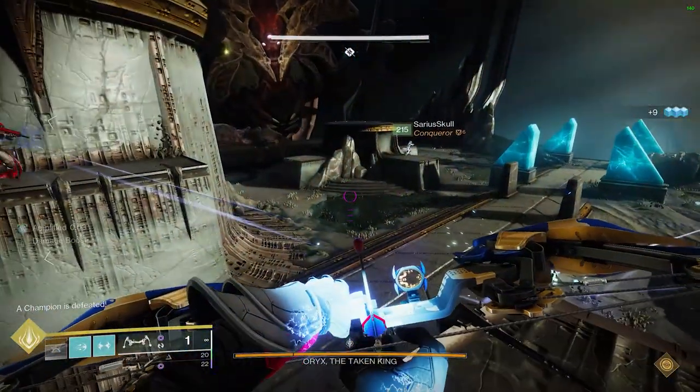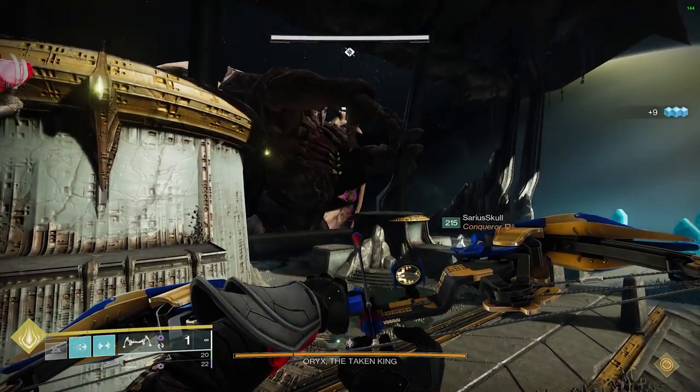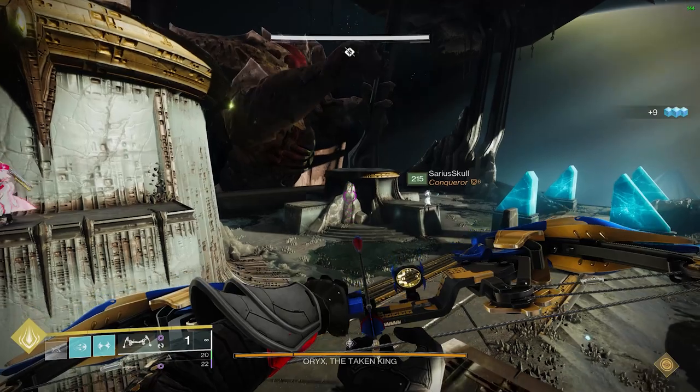First step is don't jump on the plate after Oryx slams it. Just kill the Ogres and the Knights first. This makes sure no one gets torn and makes it easy to kill them all quickly.